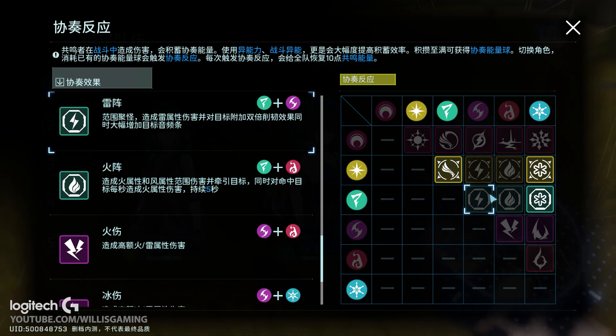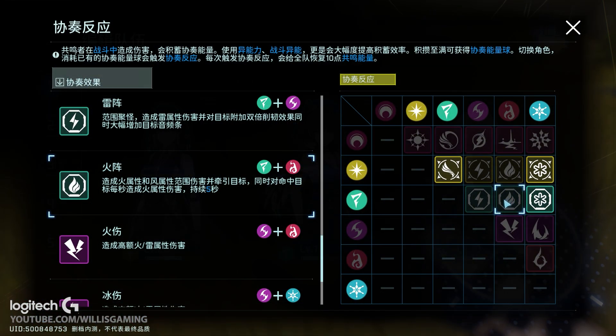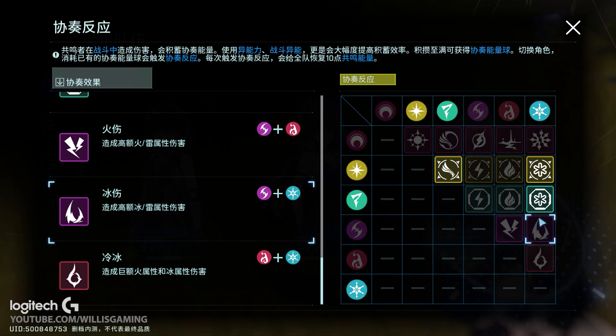For the wind element — wind and electric will basically gather enemies up, group them together, and I think this also gives you extra energy. For wind and fire, it's similar but they'll deal fire ticking damage for five seconds. When you mix wind with ice, it will deal ice damage and the wind area of effect will pull enemies in and also freeze the target in place, which is pretty cool. For electric mixed with fire, this deals high fire and electric damage — similar to electro and pyro in Genshin, it makes an explosion. Mixing electric and frost deals high ice and lightning damage.